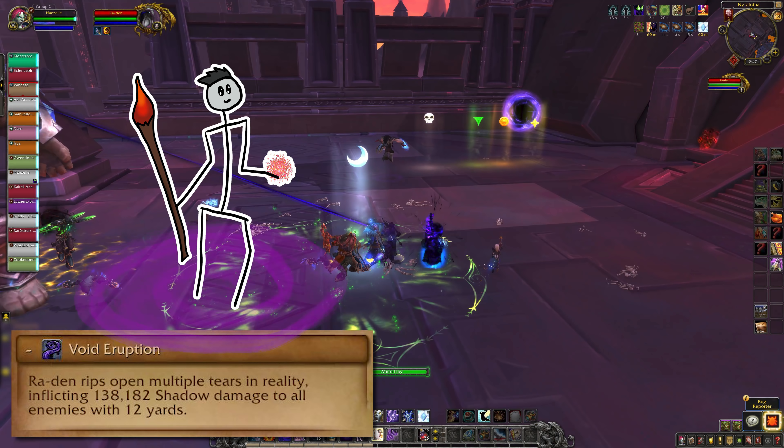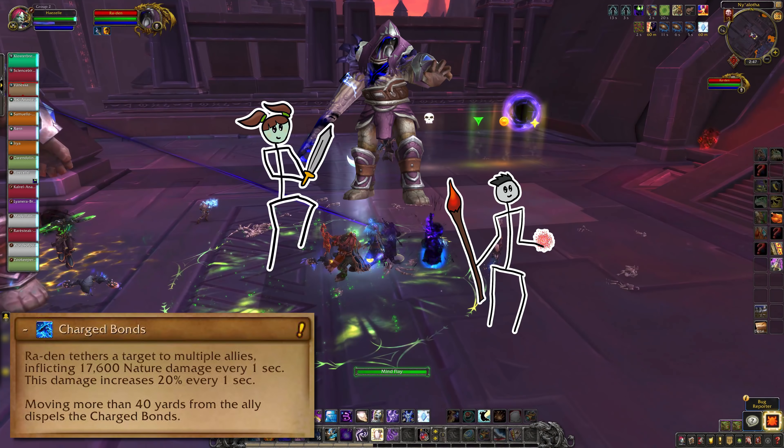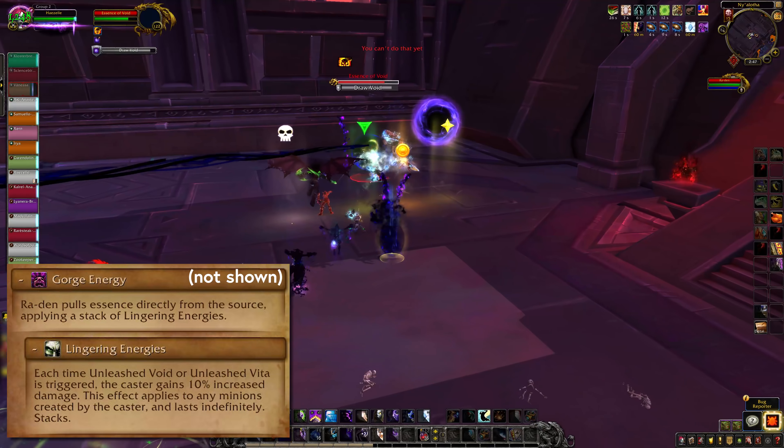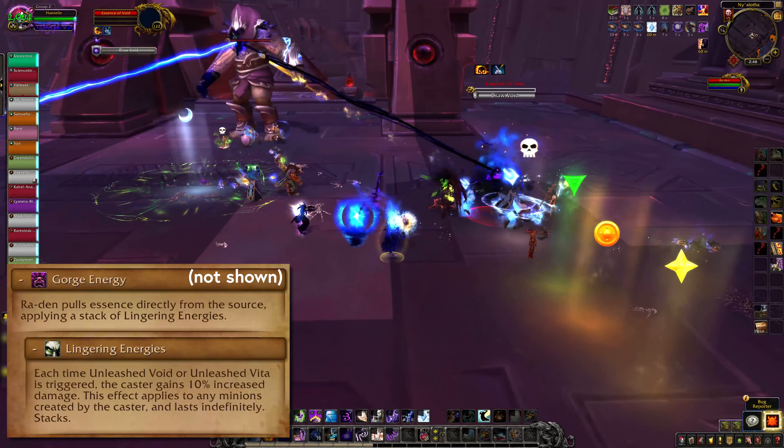Void Eruption will spawn big purple swirls to dodge, so move out of those. Charged Bonds will link you to a buddy with a lightning tether and start ramping up damage on you. You need to run at least 40 yards away from each other to snap the tether. Ruin will pump raid damage and might need a healer cooldown later in the fight. As the phase continues, Ra'Den will periodically cast Gorge Energies and stack up a permanent damage buff. You need to finish the fight before that gets too real.